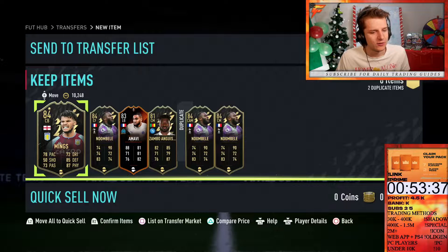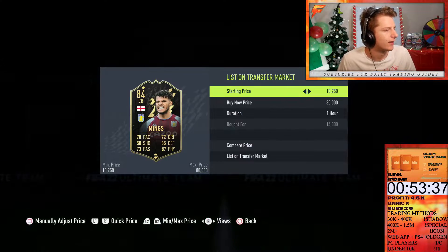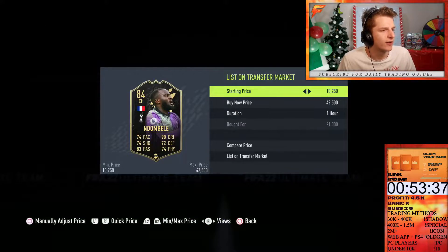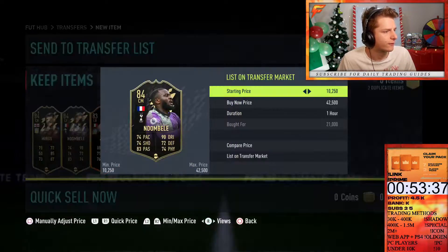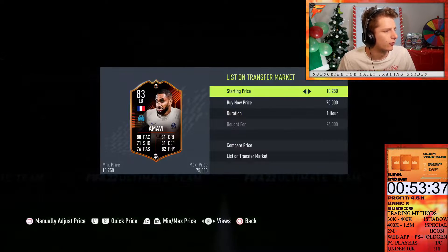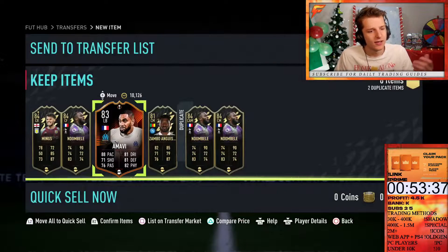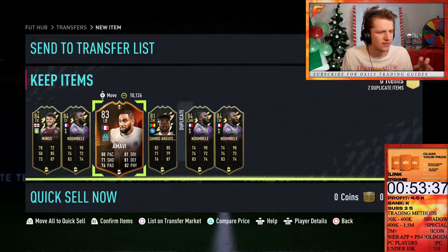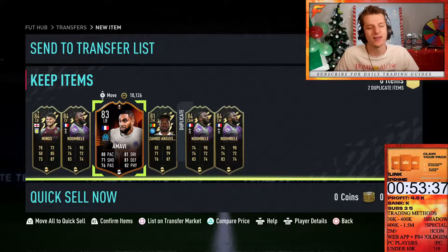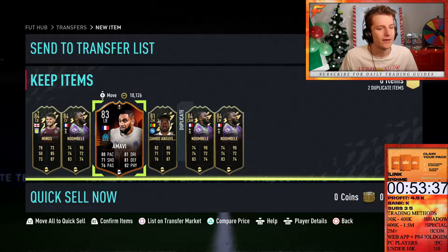The second set of deals was rubbish — Mings only sells for 14.750, Endor Balder only sells for 22.50, so massive break-even. Zagbo is literally break-even if not a loss, and Amarvi at 26. Even though we got six deals, I'm literally breaking even on all of them. But when you're learning the market, you've got to learn via trial and error — you've just got to be very patient.